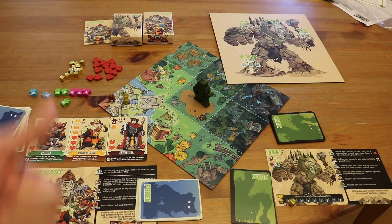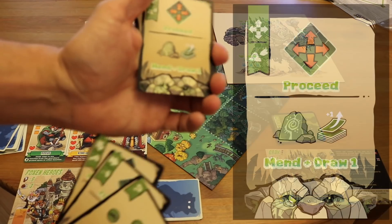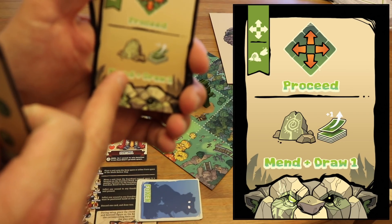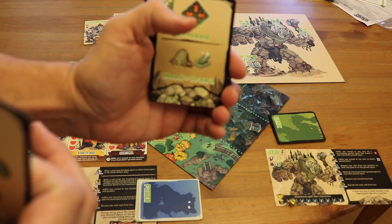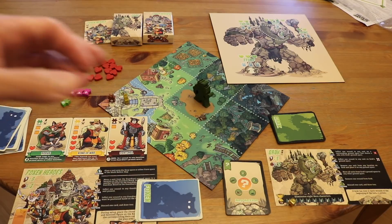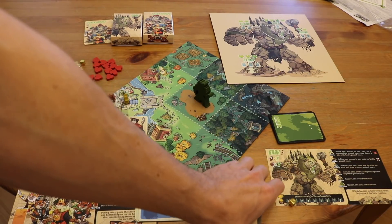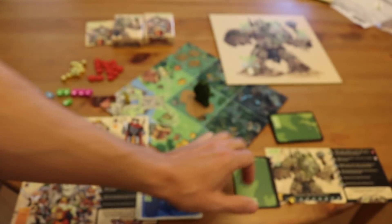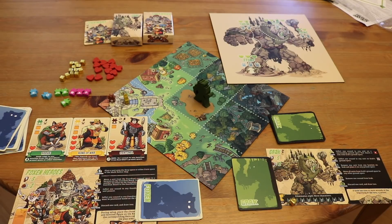Mend heals any part of his body — that's off a card with the mend icon. This one is a mend and draw one card. You also have the prepare ability — both players have prepare. That's where, for an action, you discard one card and draw two. So if you don't like what you have or want to cycle a bit, you can use an action to discard a card and draw two.